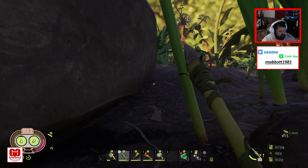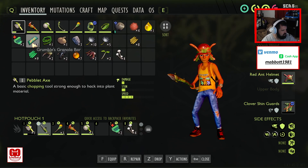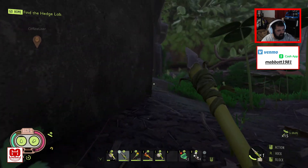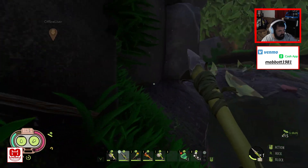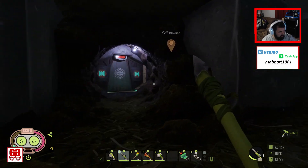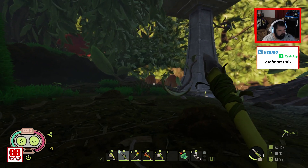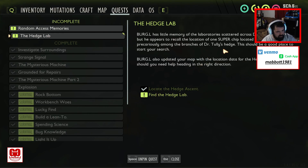Let's get around this gigantic wall. I learned that those aren't really for food — those bars are actually better for health, which is good to know. Is this the hedge lab? How do we get in there? Yeah, the hedge lab — find the hedge lab. Remember that super chip. Heading in the right direction.